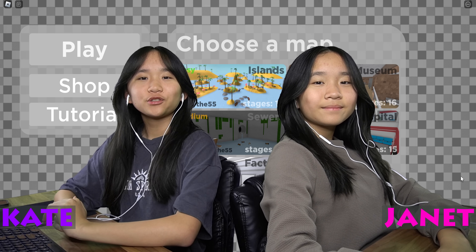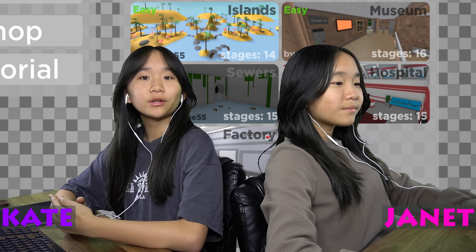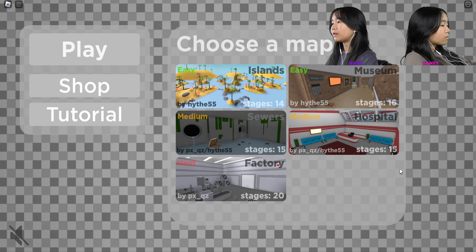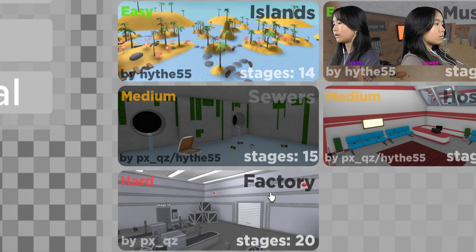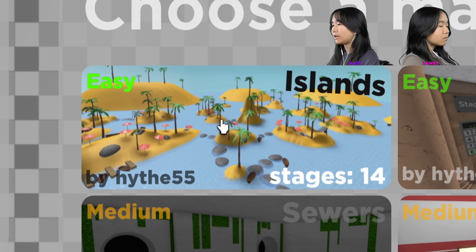Hey guys, it's Kate and Janet, welcome back to our video! Today I'm playing Find the Codes 2. We're going to challenge each other — whoever completes the maps Islands, Sewers, and Factories first is the winner. We're going to be doing these three maps, and all together there are 49 stages in total. We're going to start off with the Island stage.